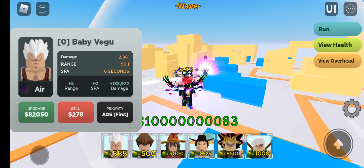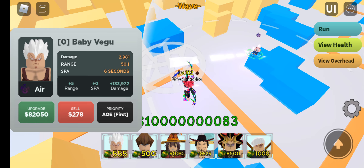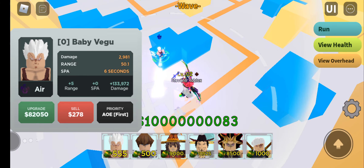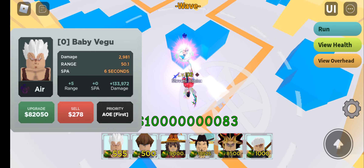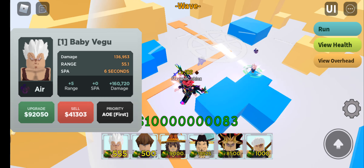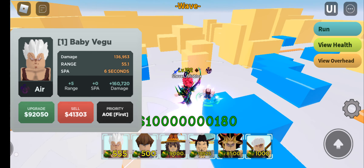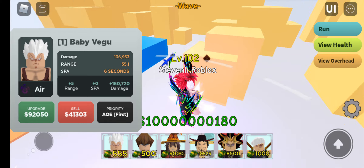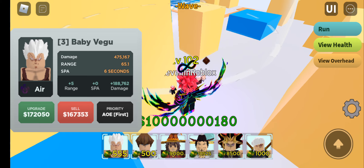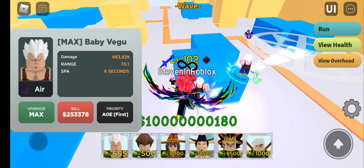Let us look at the attack theme of Baby Vangu. And then the second one — XT-1000, let's upgrade it. It turns to — oh my gosh — 100K damage.